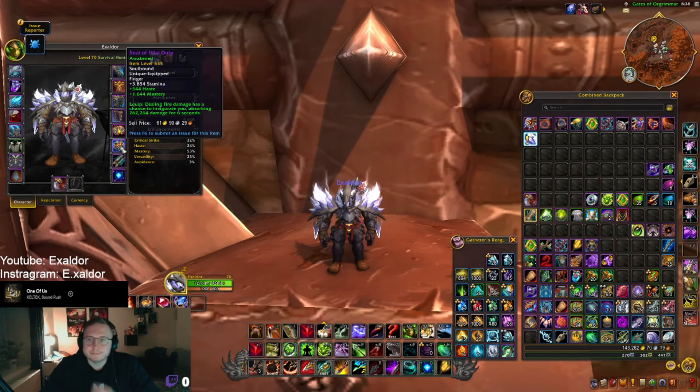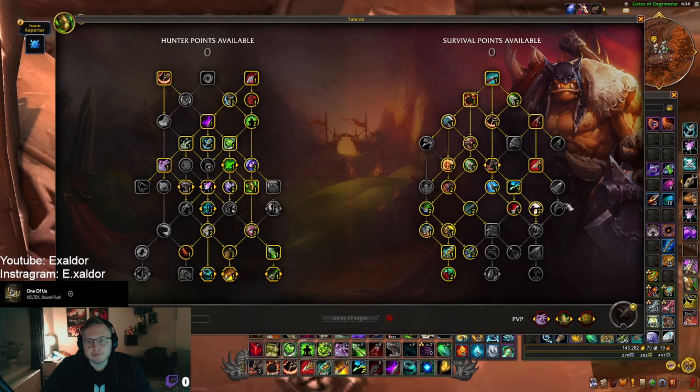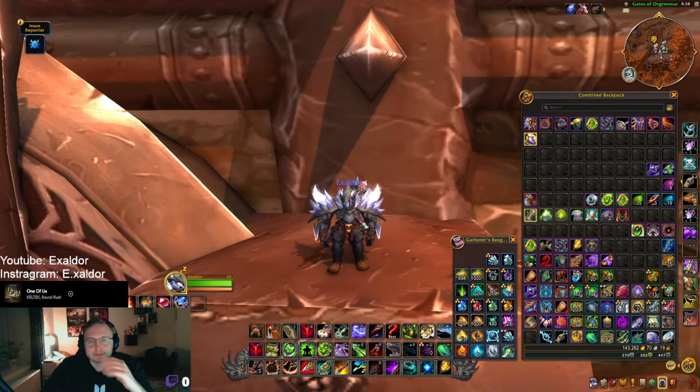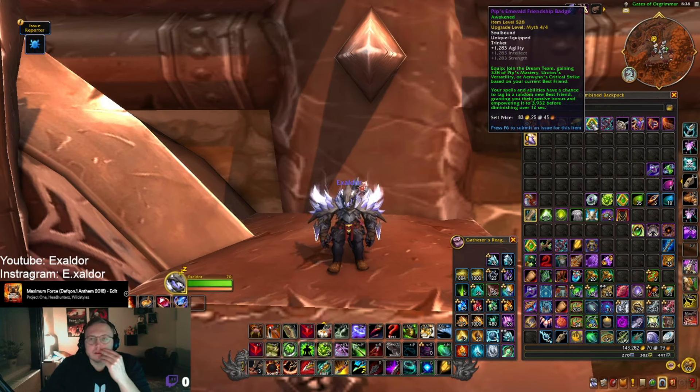Back to trinkets — Fragment again has mastery as a secondary stat. This could play out very well if you're playing Coordinated Assault. I've just tested around with the no-CD build, but that might not even be the case next season. It is a good trinket, but I don't think it's gonna be the best one — definitely worth using if you get it, but probably not top tier.